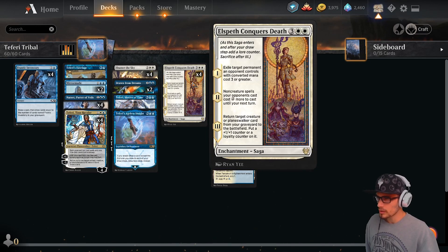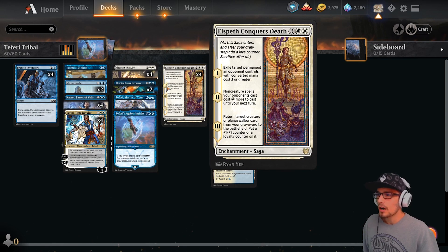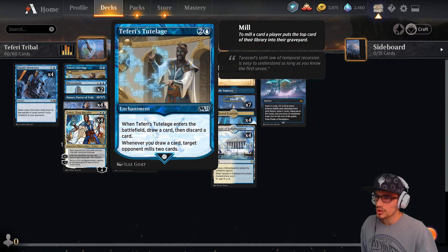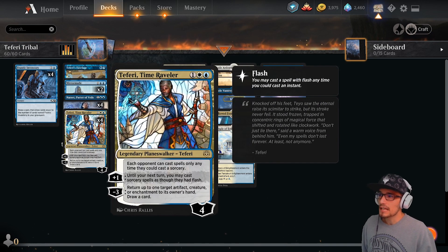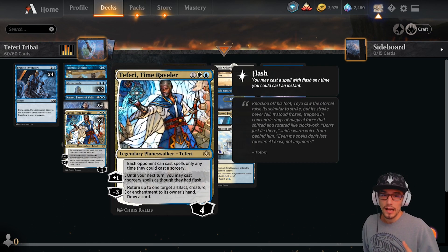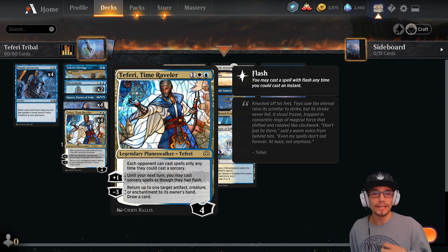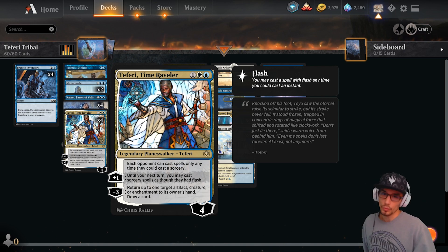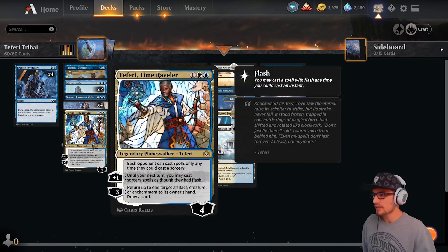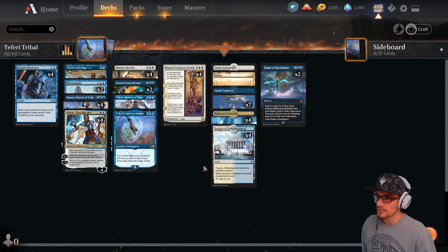We're going to be bringing those back from the grave later with our ECD. Mirrormade can copy both our ECD and our Teferi's Tutelage, which is really nice — increasing not only our removal but our mill. Teferi can bounce Mirrormade so it can come into the battlefield as one thing, you bounce it back, and now it can re-enter as a different thing. You can also bounce your ECD back to your hand for multiple plays.